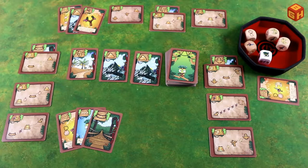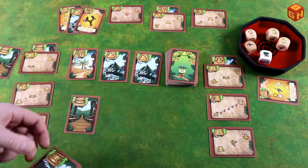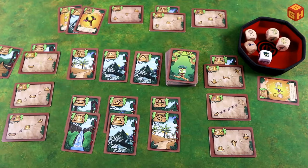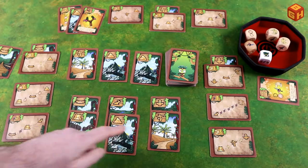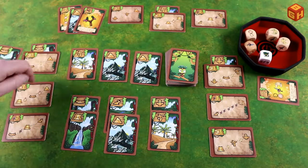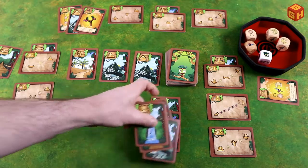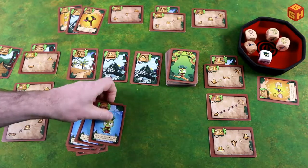To summarize all the card types: the basic jungle cards are the bridge, waterfall, river, mountain, totem, palm tree, and banana jungle — six different types of jungle that correspond to the icons on your quest tiles. You play one per turn, sliding it under the quest card in the correct order.